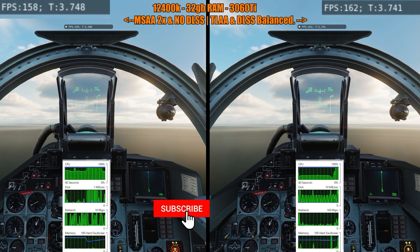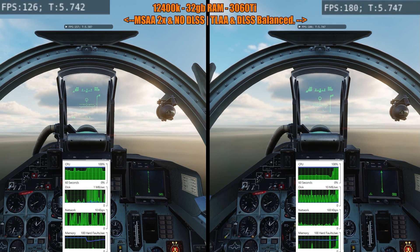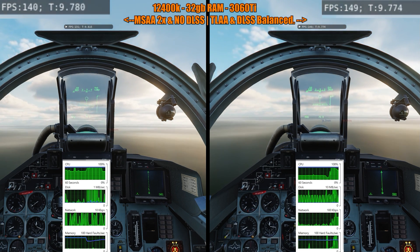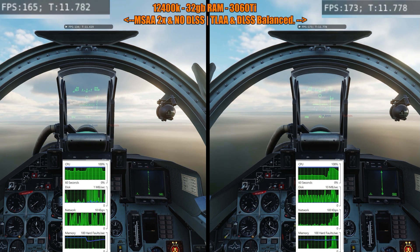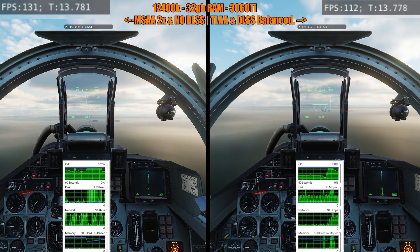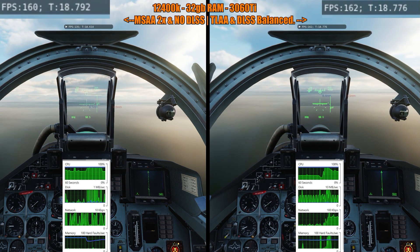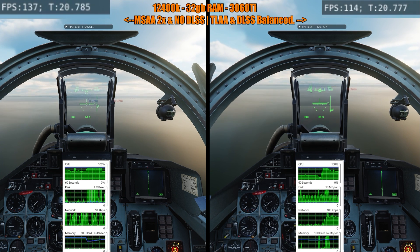All right, so we're flying and as we're flying make sure you guys hit subscribe and let's compare. So left side: MSAA 2 on, no DLSS. Right side: DLSS balanced and TLAA, which is a way to smooth jagged edges.